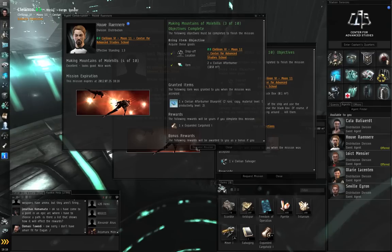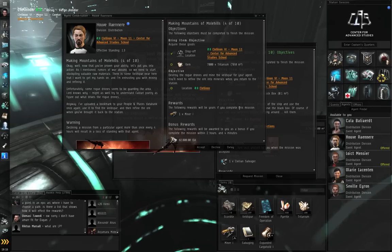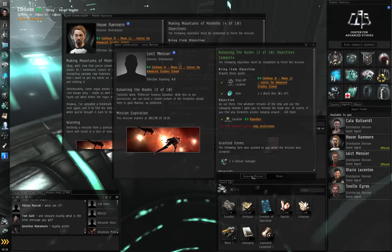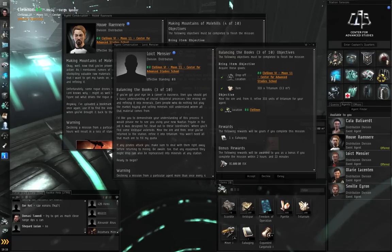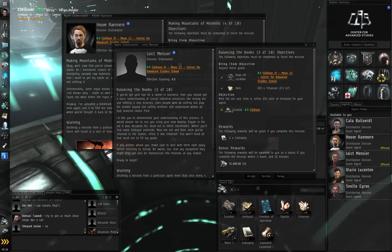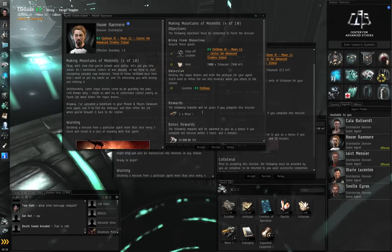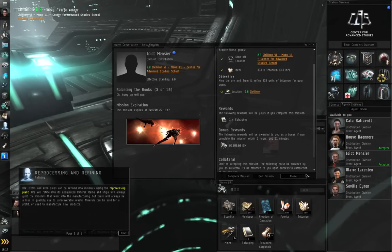Let's go back to Making Mountains and Mole Hills, request the next mission. He wants 7,000 Tritanium and also wants us to go to a particular location and destroy some rogue drones. The next mission from Loic Dementiae wants 333 Tritanium and also wants us to go to a particular location. We can do both of these at once — I'm going to accept both. There's no rule that says you can only do one mission at a time; you can do multiple missions on the same trip out from the station.